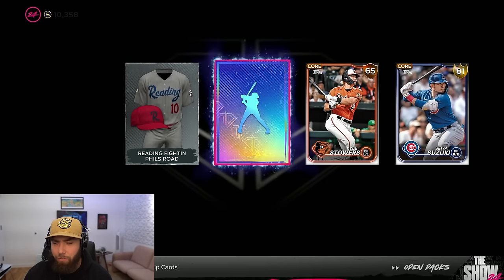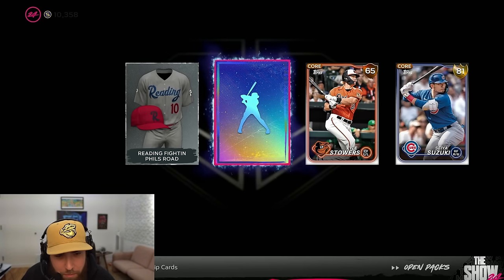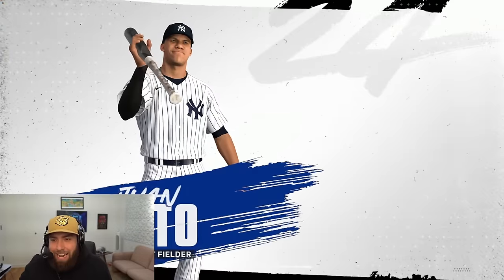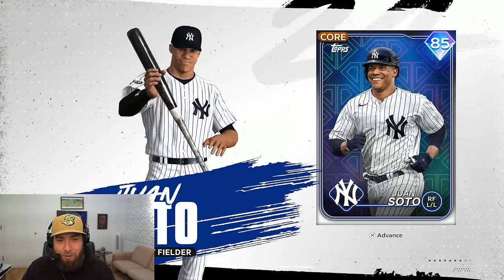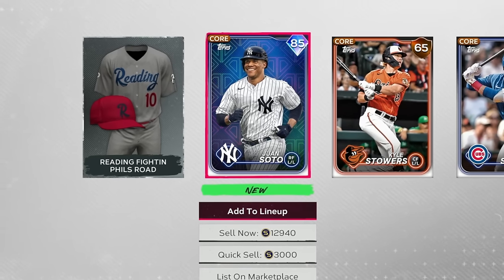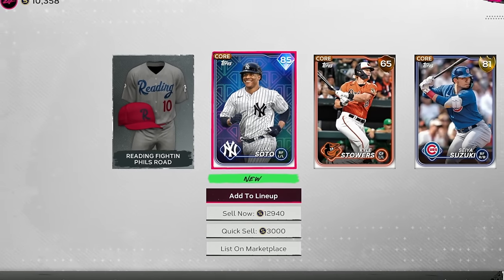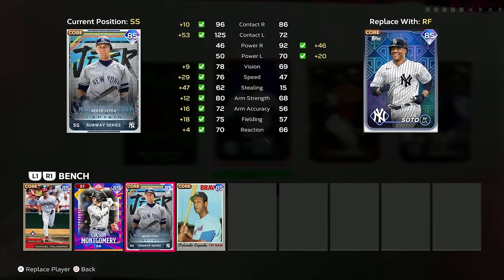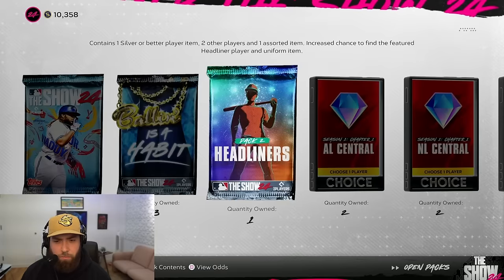Opening the two loose headliner packs first — we got Seiya Suzuki. Wait, did I go past something? Is that a diamond in the first slot? I auto-flipped and there it was — we did get a diamond pull. Let's go! Juan Soto, looking really good in those Yankee pinstripes. That card looks awesome. I love Juan in MLB The Show. We'll definitely get him some swings — he'll go on the bench.